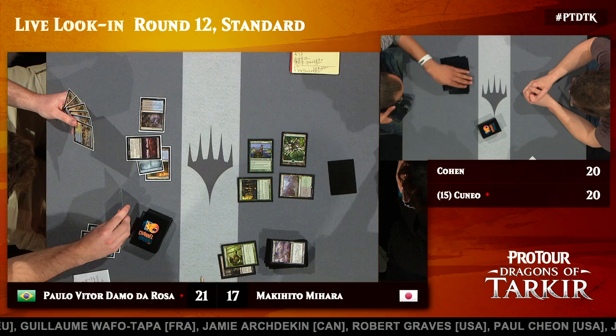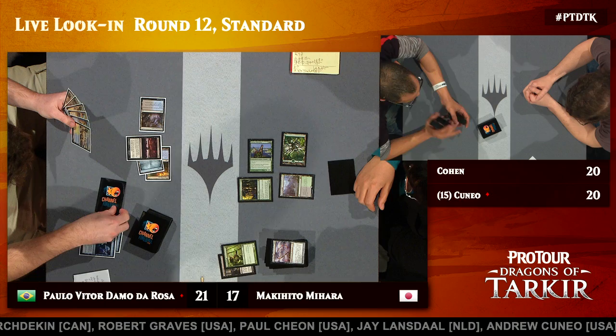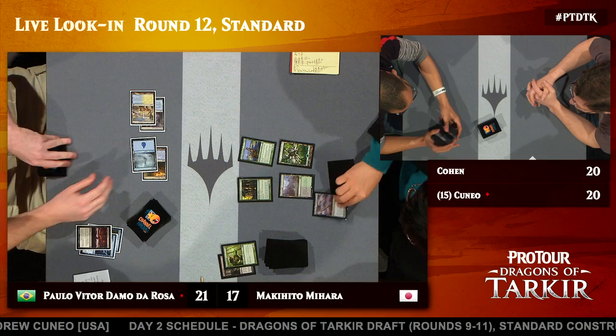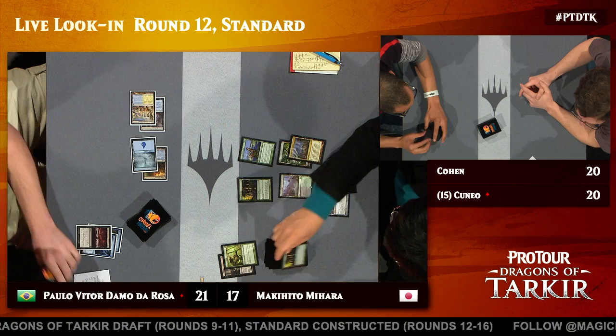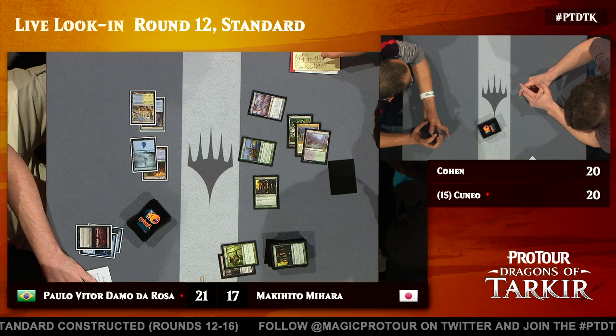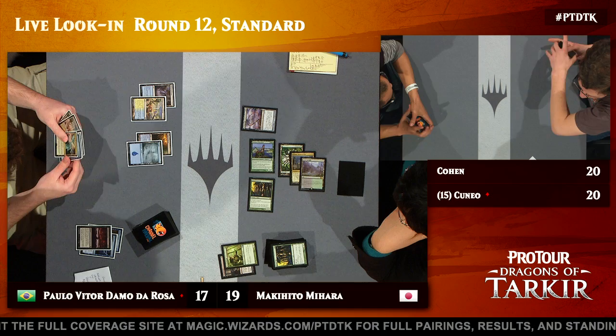Drown in Sorrow taking out just an Elvish Mystic might seem a bit rash, but given that Mihara started on four cards and PV doesn't really have much else to do with his mana, he's happy just to trade one-for-one, get a scry in, and get the Drown in Sorrow out of his hand. Down comes Whip of Erebos, and Nykthos, Shrine to Nyx — certainly throwing off the math in terms of the amount of mana that Mihara might be able to produce in any short space of time. That land potentially much more explosive than most you might find on top of your deck. Despite Mihara's start with only four cards, Courser of Kruphix and Whip of Erebos on the table are two cards you do not want to see resolve early when you're playing a control deck.